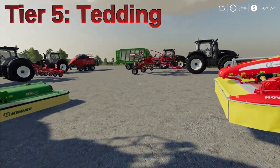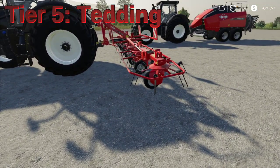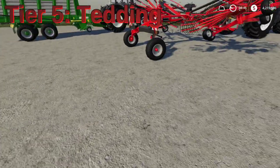Moving on to Tier 5, this is where we split into two sections. After you get the grass on the field, this is not a required tier. If you're just doing grass, you don't have to worry about the tedder. But if you are doing hay, after you get all the grass cut, you want to run a tedder over it — you can hire a worker to do this — and it will dry out the grass into hay. You'll see your dark green grass go into a lighter, dried-out color, which is what hay is.